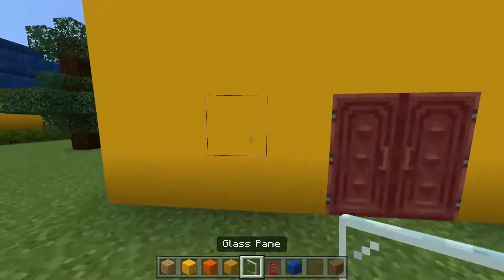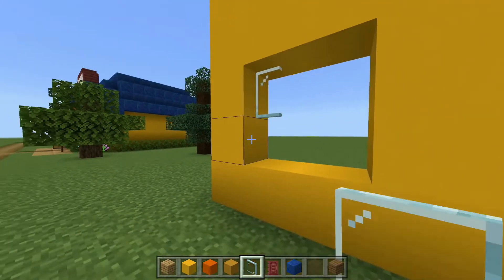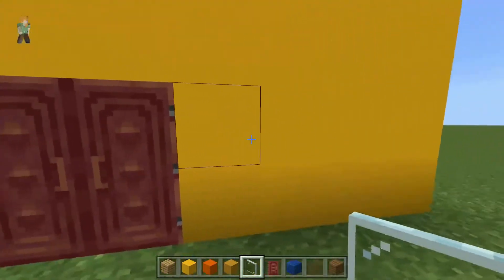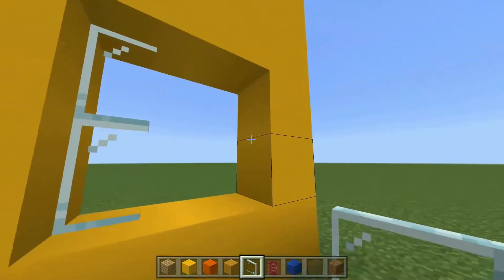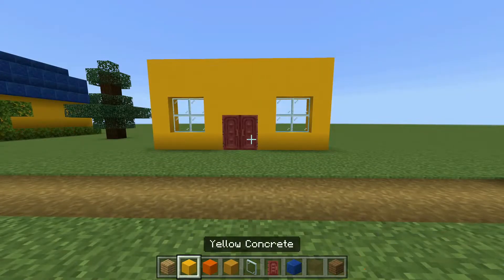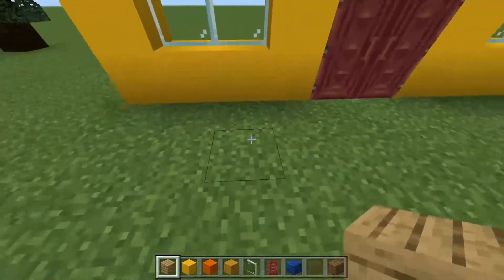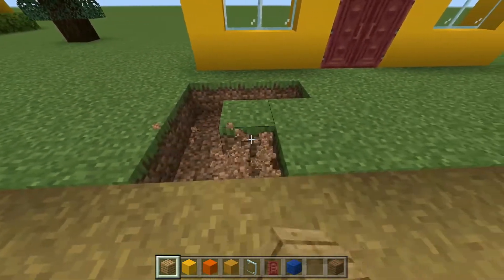Next we're gonna add windows, so we're gonna break these four out and add this basic clear window pane — it should look like this. Then right in the front over here, we're gonna leave one space and break this out by three.